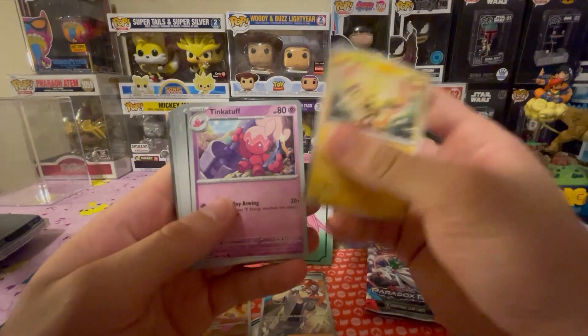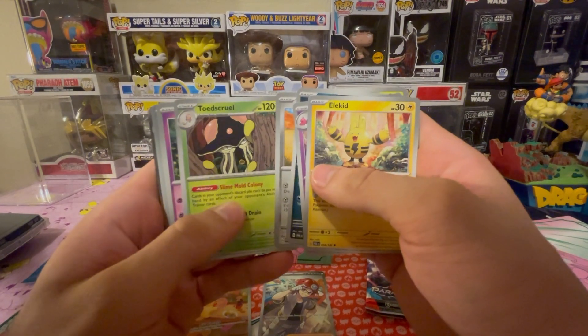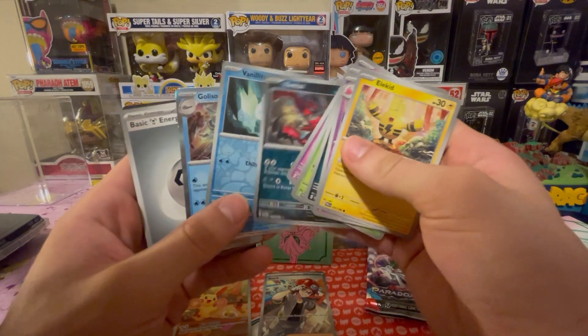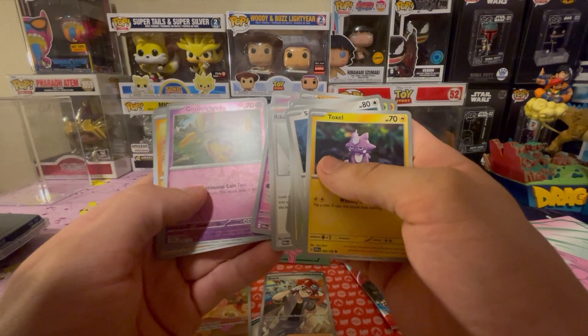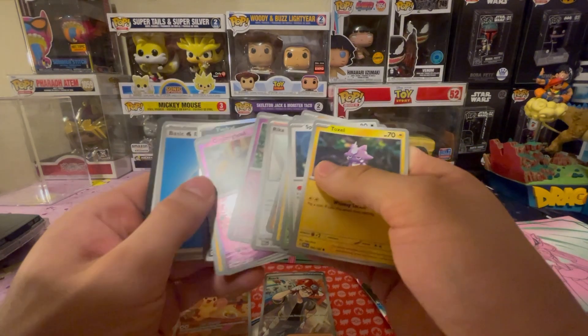Elekid! Tinkatuff, Trubbish, Crustle, Orthworm. Toad Scrolls, Screamtail ancient, Yveltal, Vanillite reverse, Gliscor. What happened - Spinda! Spinda, Nimble, Elekid, Maushold, Rika, Screamtail, Gimmighoul reverse, Minccino reverse and a Yveltal hollow, bro bro.